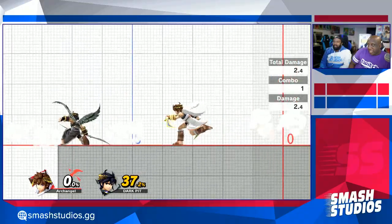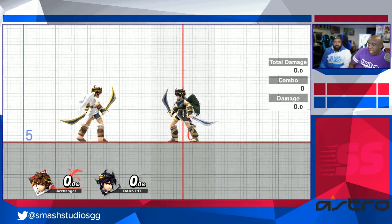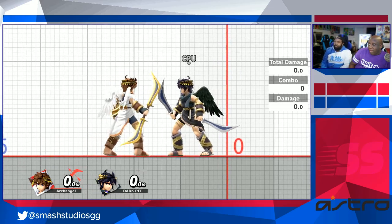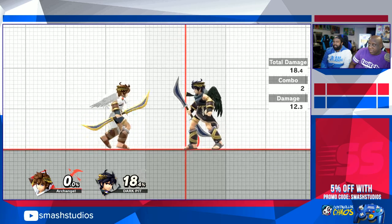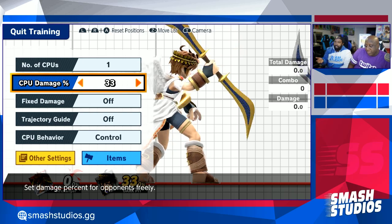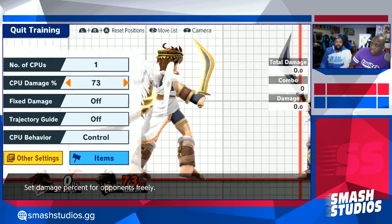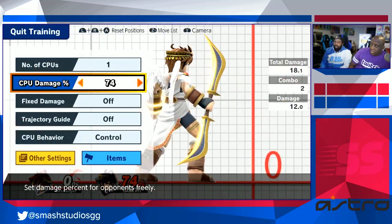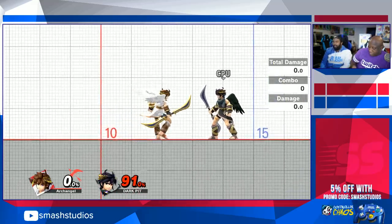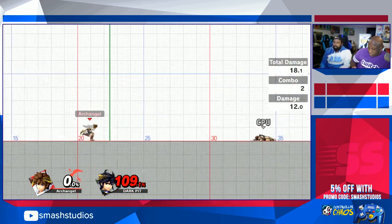They insanely buffed Pit's forward smash in this game. It was always supposed to be a kill move, but in previous games like Smash 4 people were at super high percent before it killed. In this game most of the time you'll kill people — sometimes as low as the 70s depending on their weight. When you get to around 85-90, you'll start killing most people, and if you have them near the side, forward smash is basically just going to take them out.